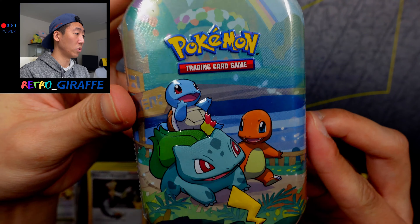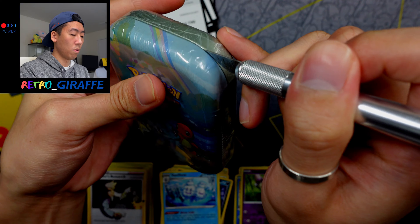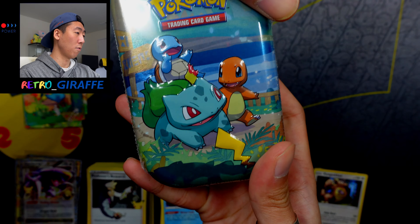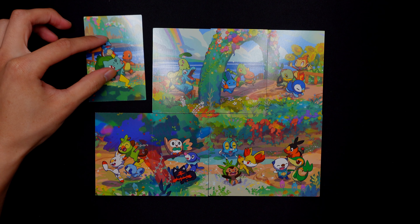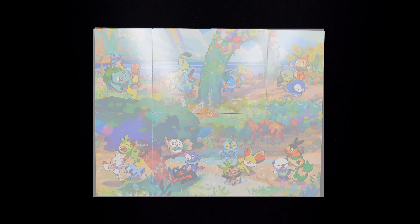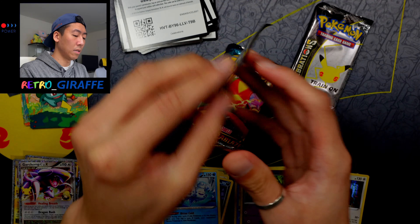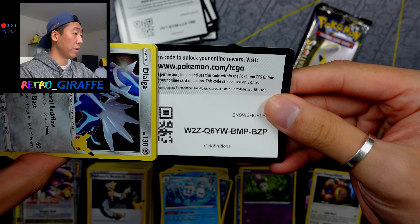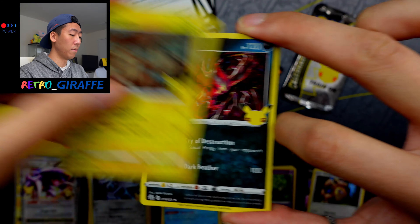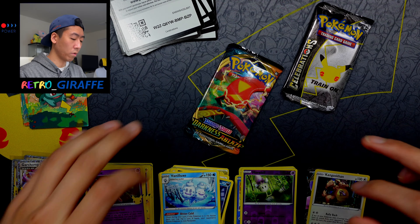So it all boils down to where it all started — Gen 1, Kanto: Bulbasaur, Squirtle, Charmander, and Pikachu's tail right there. This is our 8th coin and our 8th art card, and our final three packs. Let's get into Celebrations first. Here is a code, and for this one we have a Dialga, Zekrom, Yveltal, and a Mew. I'll take all the Mews — love the Mew card from Celebrations.